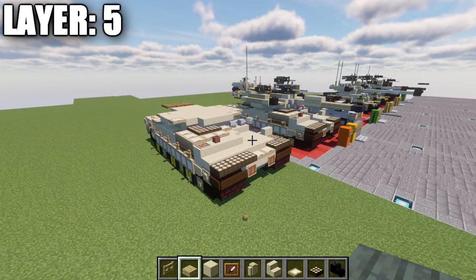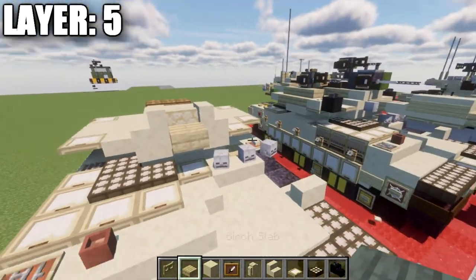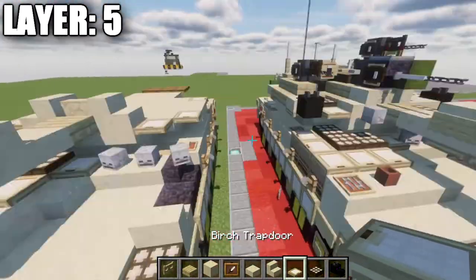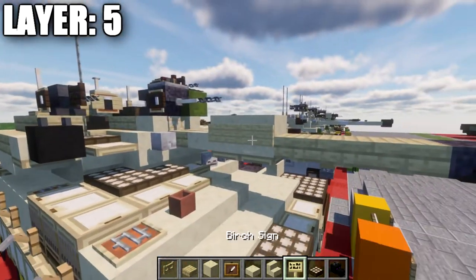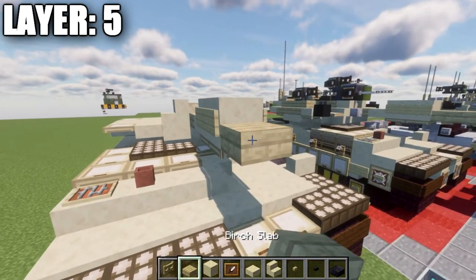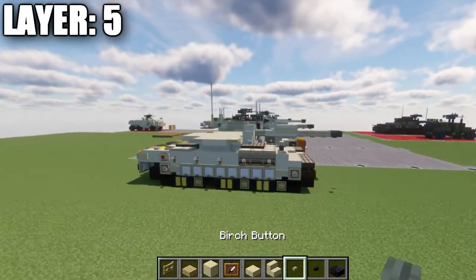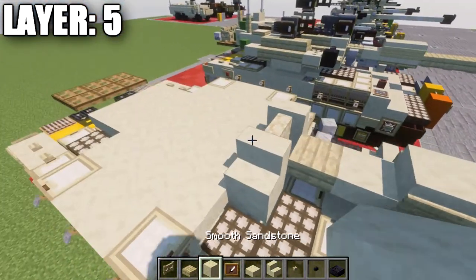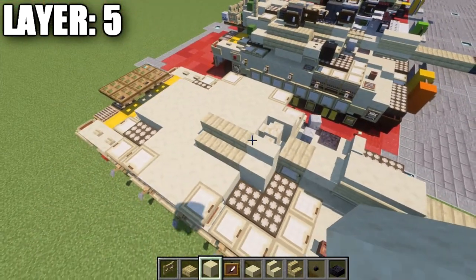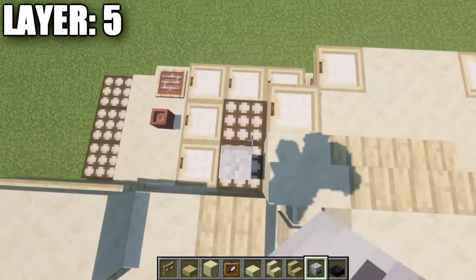Moving into layer number five. Place down a sandstone wall, then a smooth sandstone stair to both sides of that wall. Place a birch wood slab coming off the wall, followed by a sandstone slab, then two smooth sandstone full blocks. Place birch wood trapdoors on the bottom of those two full blocks and birch wood signs on the sides of those blocks. Then take birch wood slabs and place one, two, three going forward, and a polished blackstone slab on the end. On the bottom, place three birch wood buttons and a polished blackstone button. Place a smooth sandstone block in the center, then two birch wood stairs on the right side with a smooth sandstone block in the center. Place a birch wood trapdoor coming off that stair, and a skeleton skull on top of this daylight detector.